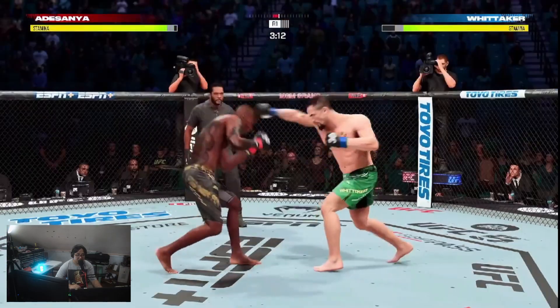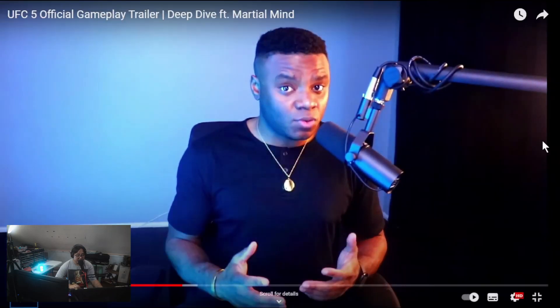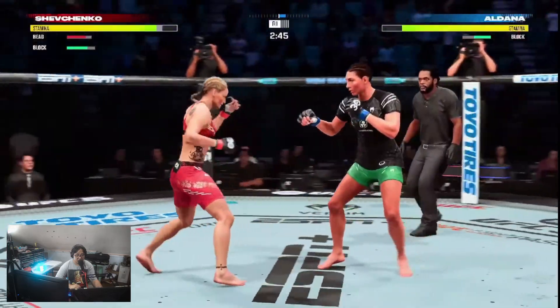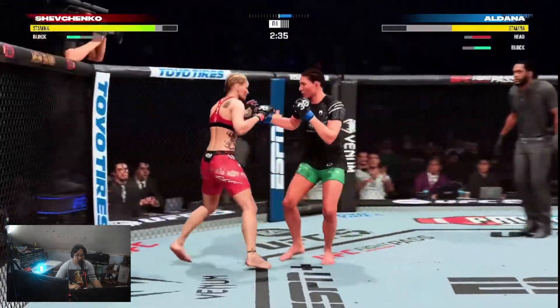Head movement costs less stamina as well and concedes less vulnerability. Players will be able to use it a bit more freely compared to UFC 4. In UFC 4 your stamina just depletes quickly if you do that. The significance of the footwork stat has been amplified in UFC 5 — athletes with a high footwork stat will move noticeably faster, and athletes with low footwork stats will move slower. If your goal is to operate from the outside and run circles around your opponent, this will be a much more viable strategy.